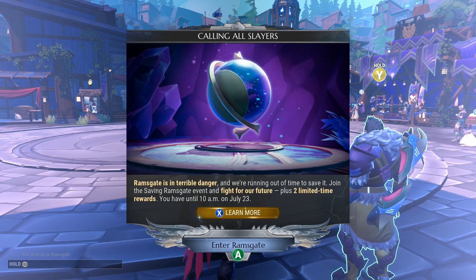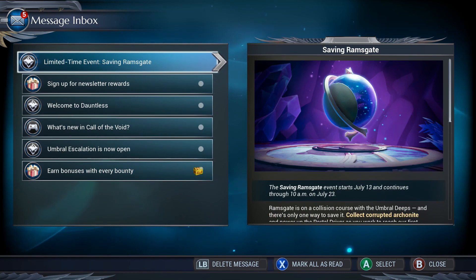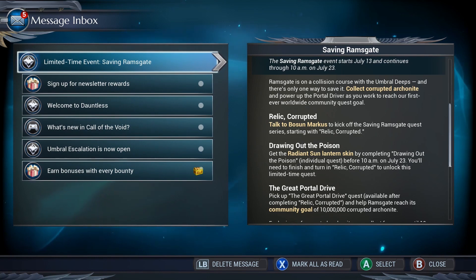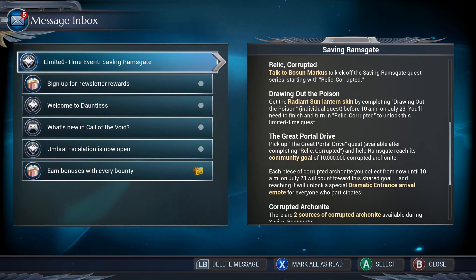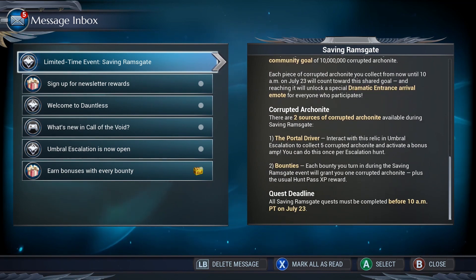When you log into the game, open up your mailbox - you can read the whole excerpt there and it'll explain everything step by step. If you just want a brief overview: what we're trying to do is collect 10 million corrupted Arcanite. There are two ways to do this. You can either do quests from Bosun Marcus, who's right at the beginning of Ramsgate, and activate your portal driver in umbral escalations - that gives you five Arcanite each time - or you can do bounties, and each bounty gives you one corrupted Arcanite.